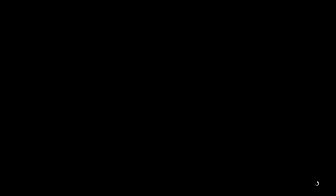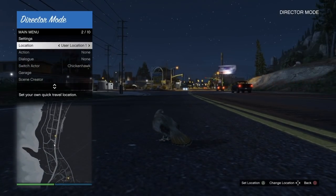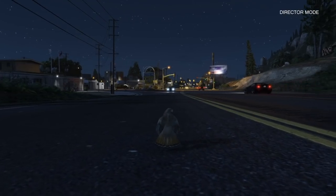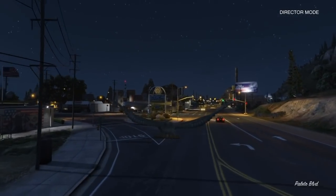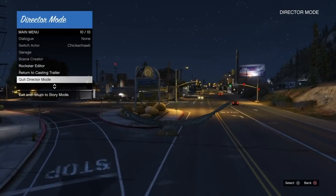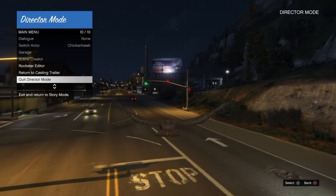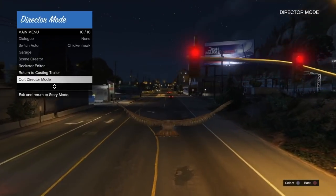Open up the interaction menu and use your location to travel to that waypoint — hit once to the left and go to the waypoint by selecting X. Once we spawn up here, tap X to fly up into the air. Be very careful because you don't want to die too much doing this part. Open up the interaction menu and hover over quit director mode.